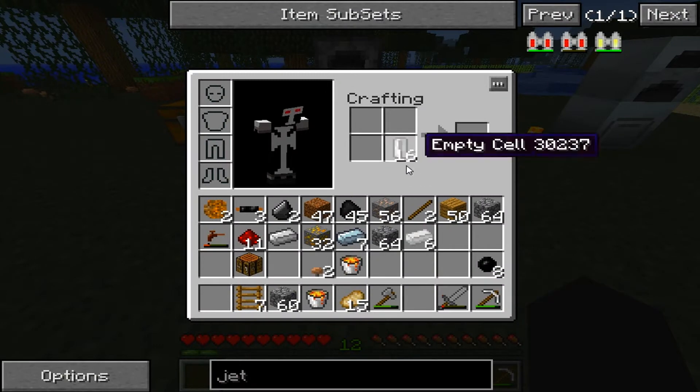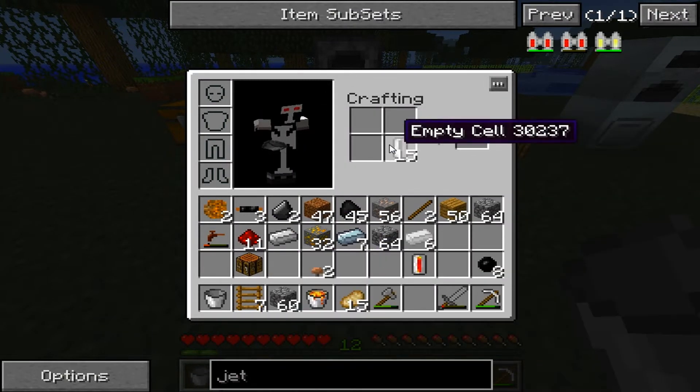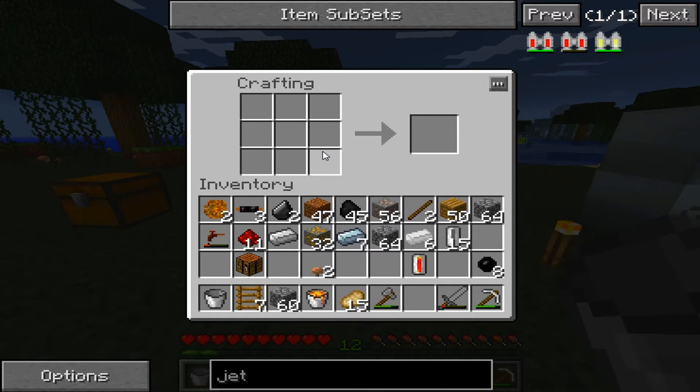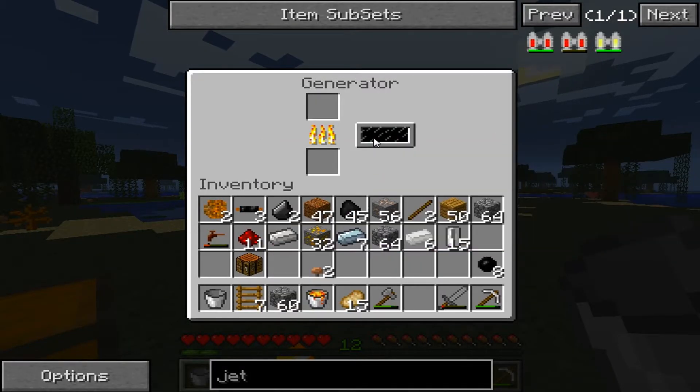I went and got some lava. We're going to try these lava cells. Let's grab one of those — I made some cells. That's just tin, 4 times 10, and a diamond — put 4 times 10. We're going to try to put this in there and see what happens. Oh, there we go — it ate it up.